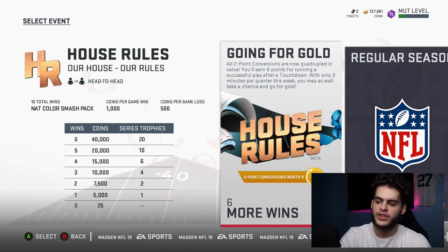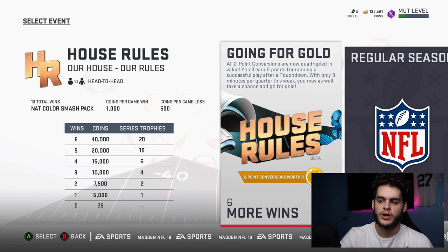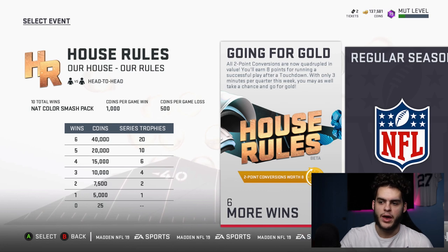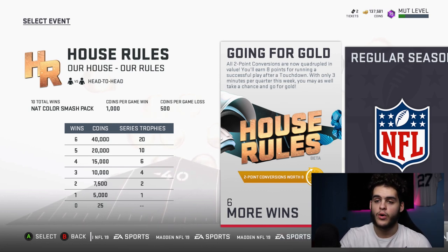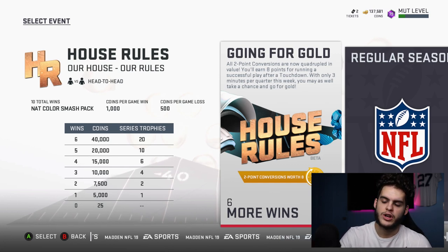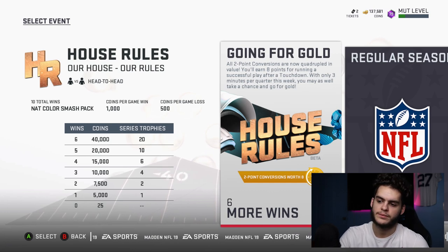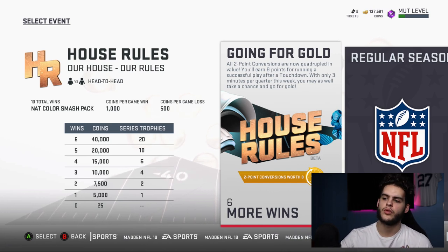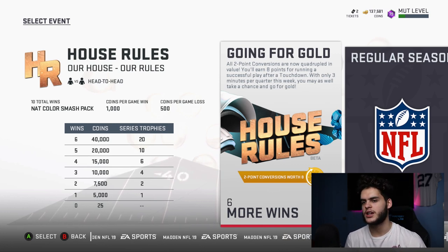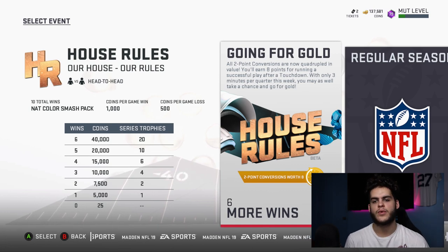On top of the player, if you get 10 total wins and finish both challenges, you can get about almost 80,000 coins and 40 trophies. Forty trophies is about one-fifth of a John Madden, so in literally two weeks of house rules you can have a John Madden upgrade — about 160,000 coins. For this week: 80,000 coins, 40 trophies, a NAT Color Smash pack — it's kind of a no-brainer.